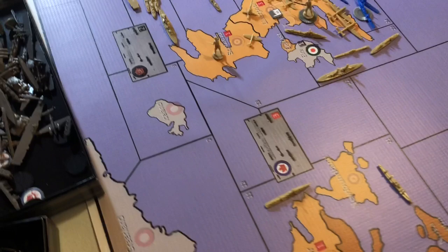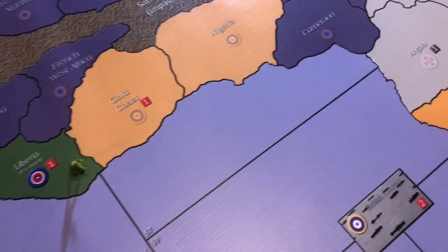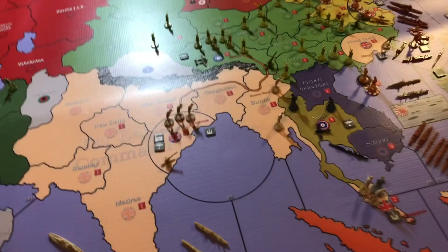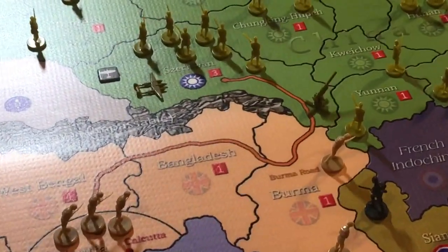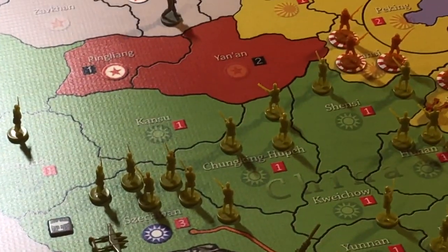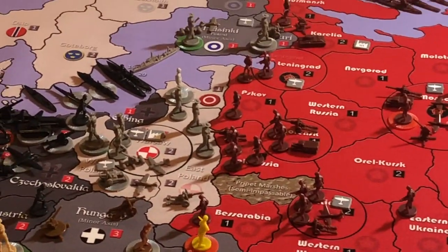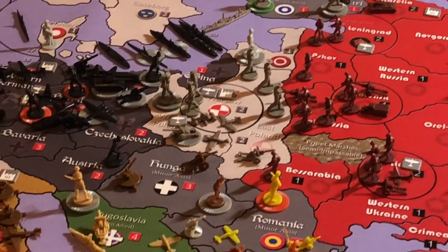Let's continue walking around the map. South America — we have an Axis and Allies box on that right now. You're probably noticing a lot of Aussies all around the map. We can see up in Mongolia I have some Australians, Finland, some Australians, Poland.